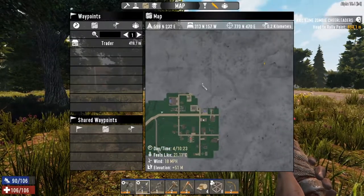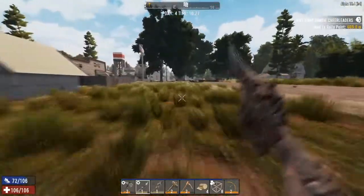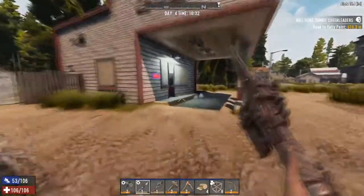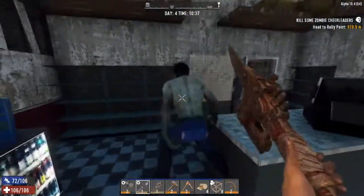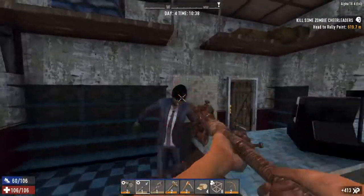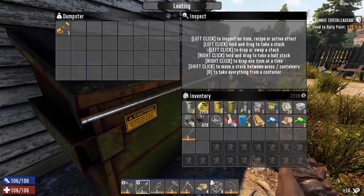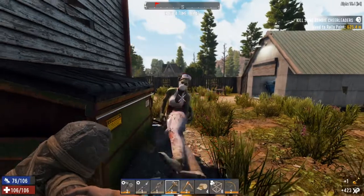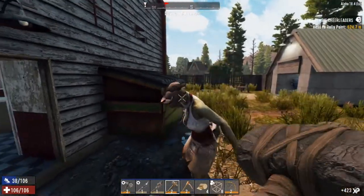We've got to go all the way over here to do that cheerleader quest but we can stop at base first and unload. We've got a little bit of inventory space so let's clear this area out. Oh, woken up two right next to me - take that to the face! We want some as well? Yep.